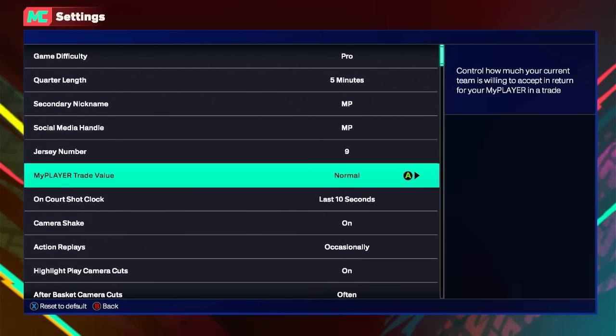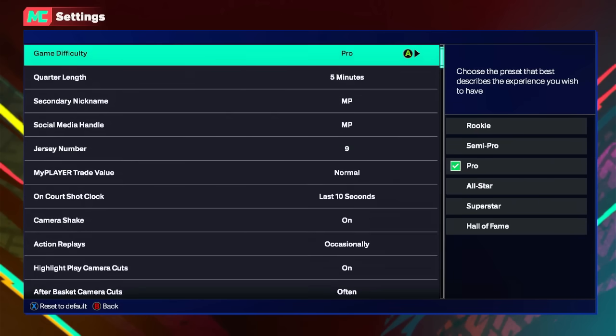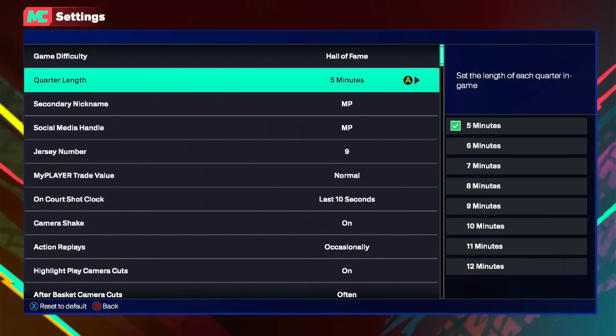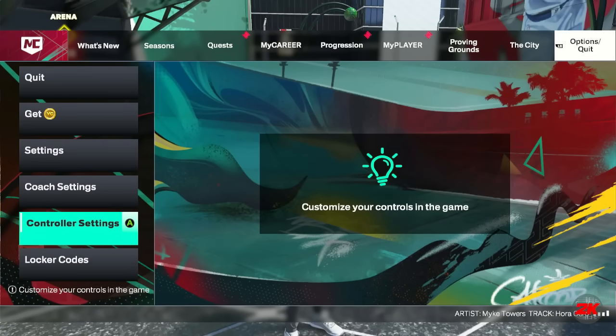Now when it comes to the settings, the first thing I'm going to go over: there's not really anything in the regular settings besides turning vibration off. You're going to want to turn your game difficulty to Hall of Fame so you can grind badges — it's the best way to get badges. After that, go to controller settings.